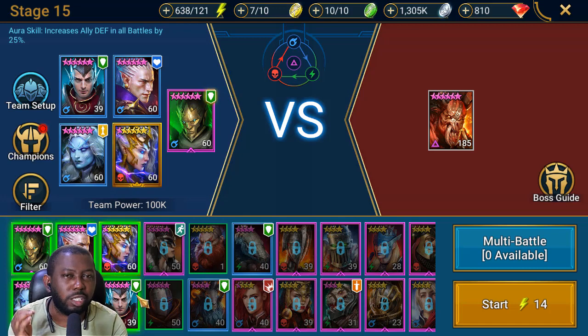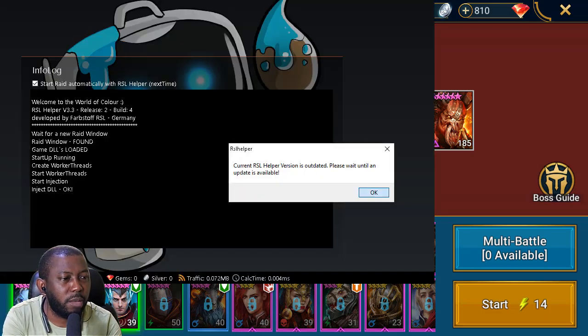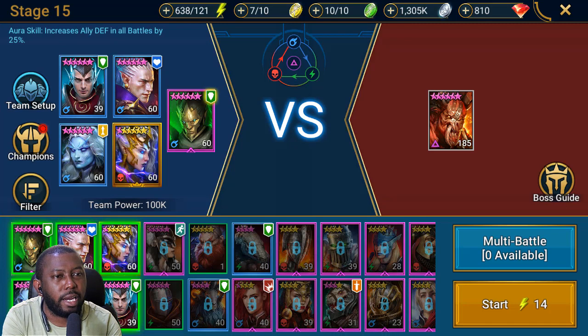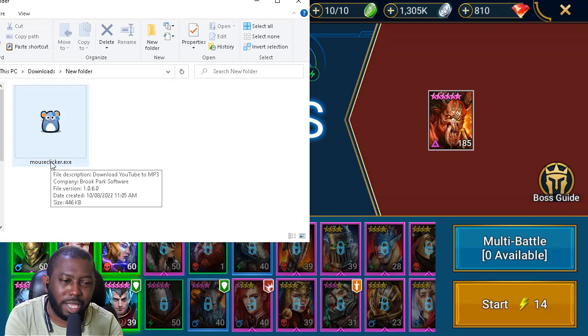It is not even as good as RSLHopper, but it's going to do one thing for us: auto click. If you're on PC, head over to Google and search 'auto clicker' — you'll be recommended a lot of different ones. But I use the simplest one I could find. Let me quickly close RSLHopper — here it is, called Mouse Clicker. That's it, that's the simple name.